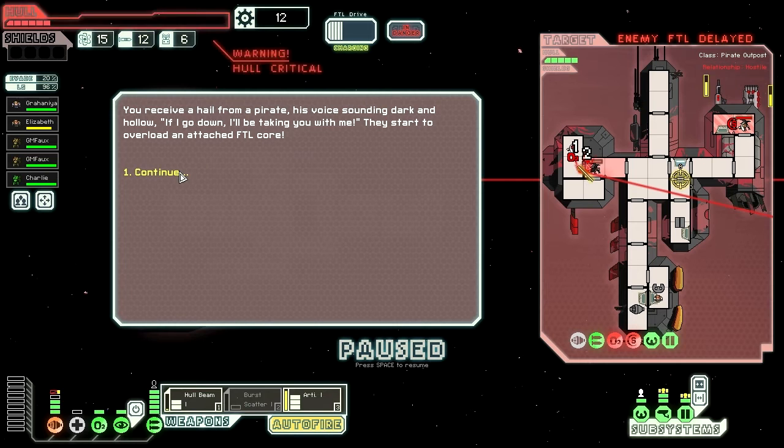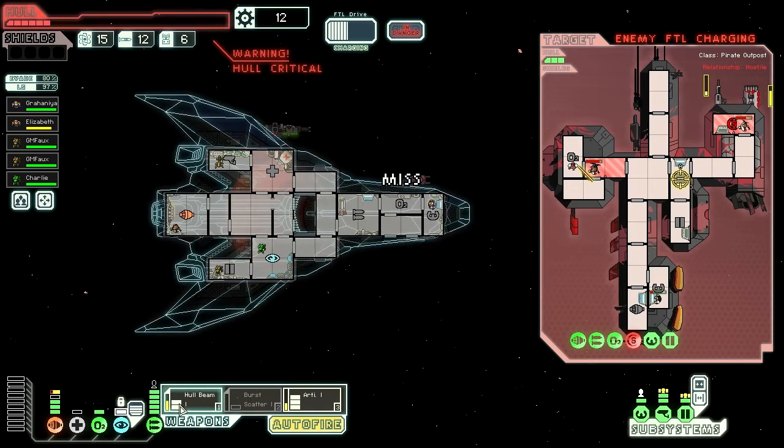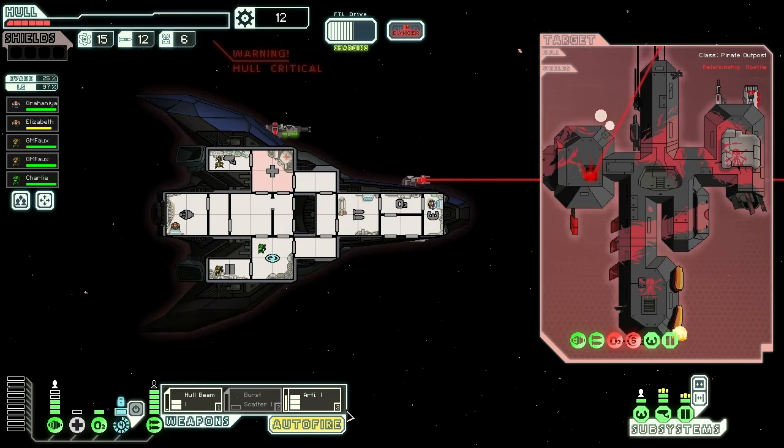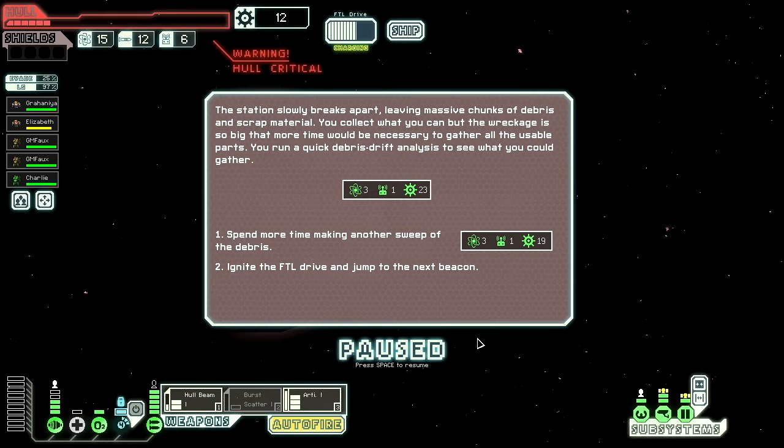You receive a hail from the pirate, his voice sounding dark and hollow. They start to overload and attach the FTL core — 'If I go down, I'll be taking you with me.' And we missed. No. Come on, come on, come on. There we go — they've exploded. The station slowly breaks apart, leaving massive chunks of debris and scrap metal. You collect what you can, but the wreckage is so big that it would take more time than necessary to gather all the usable parts.